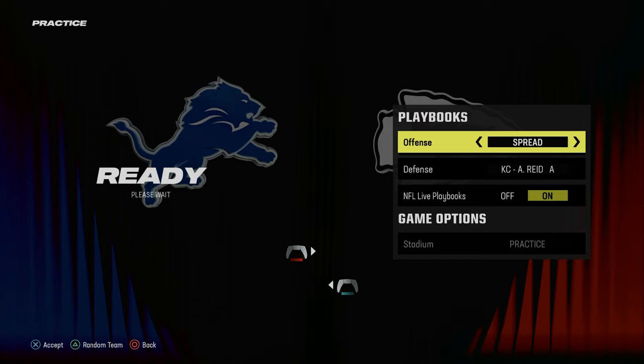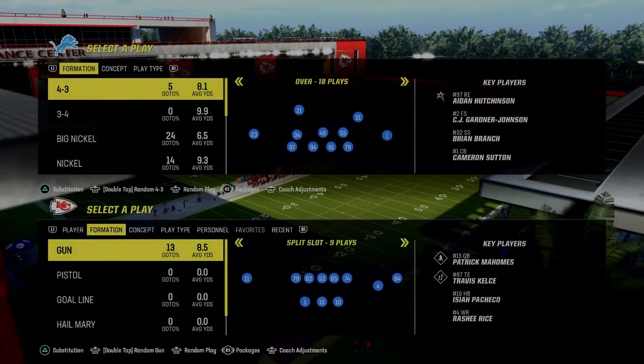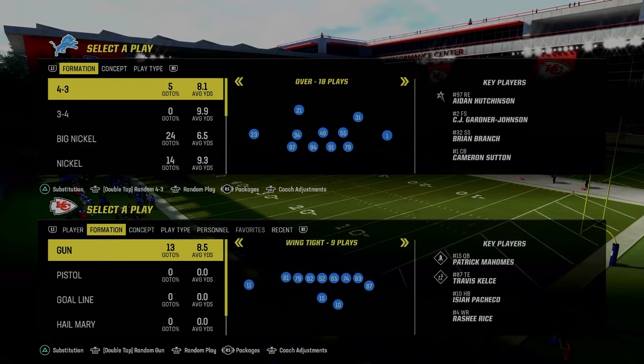Today's video, we're going to be breaking down a full mini e-book out of the Gun Spread Formation in Madden 24. It's a fun e-book because of how good the spread is and the RPO scheme. This will work in regs, MUT, and CFM.